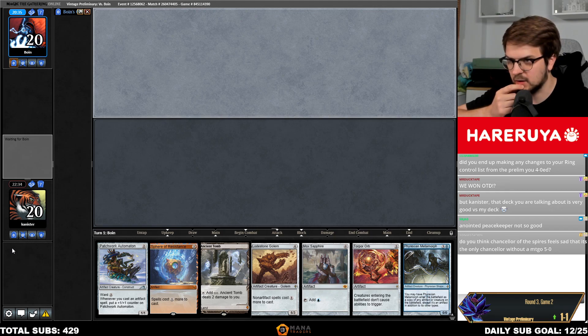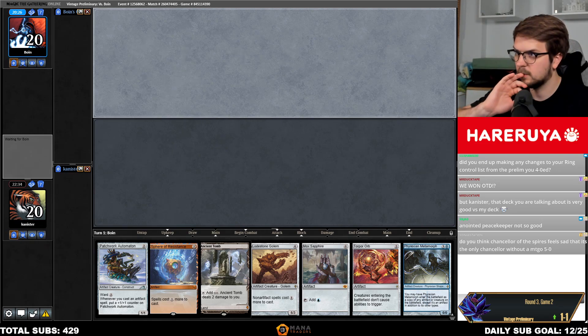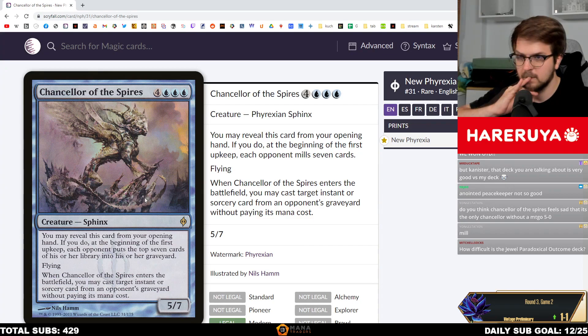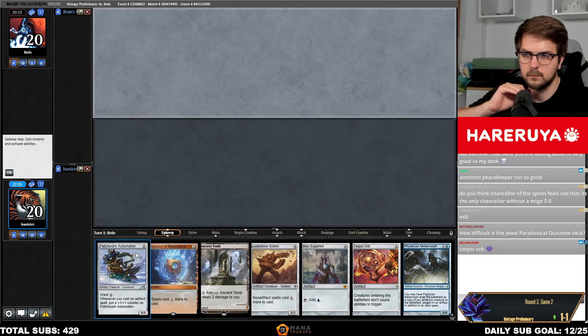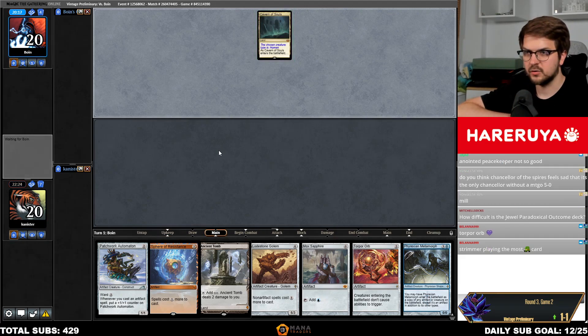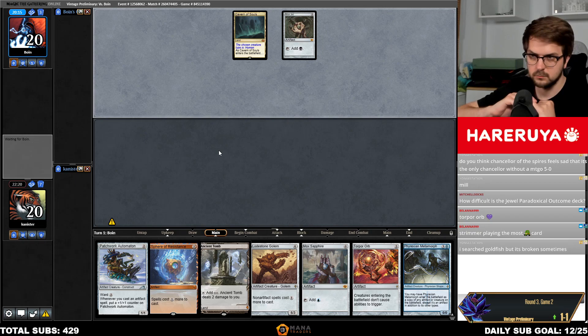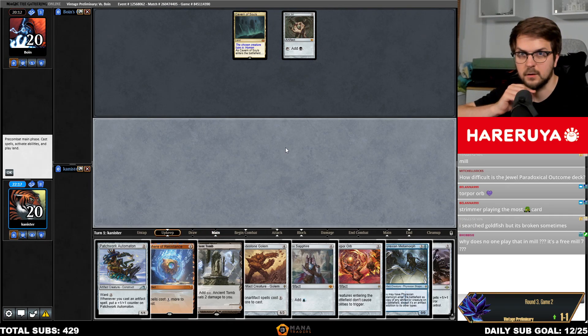Do you think Chancellor of the Spires feels sad that it's the only Chancellor without an MTGO 5-0? Which one is that — the blue one? Are you sure it never had a 5-0? I'm pretty sure I've seen these cards before. How difficult is the Jewel Paradoxical Outcome deck — as a matchup or as a deck?